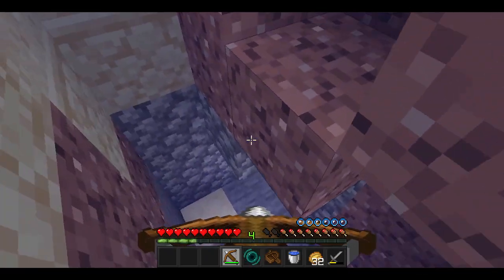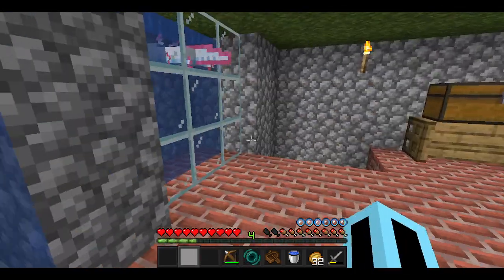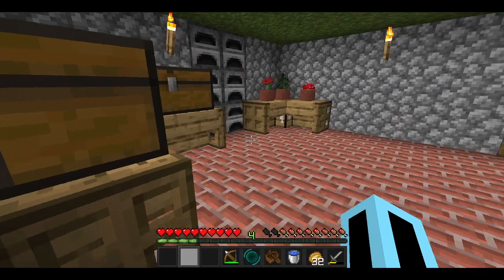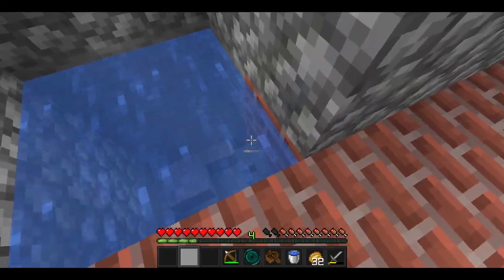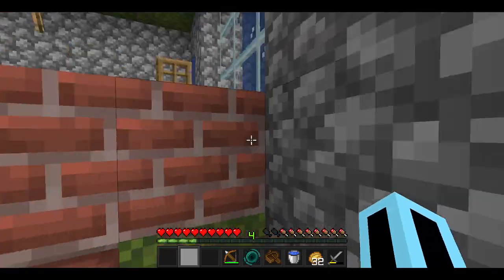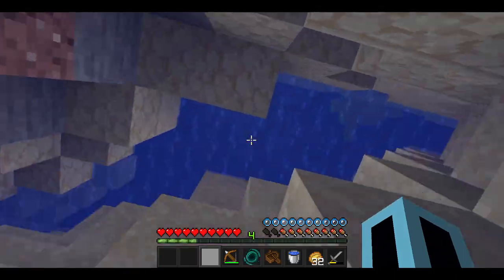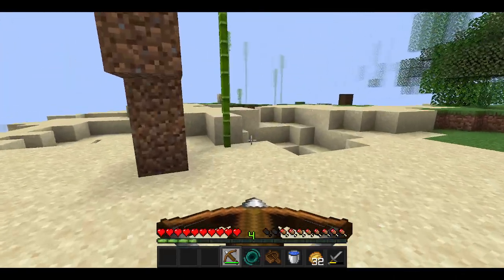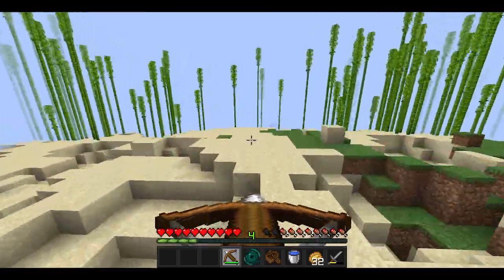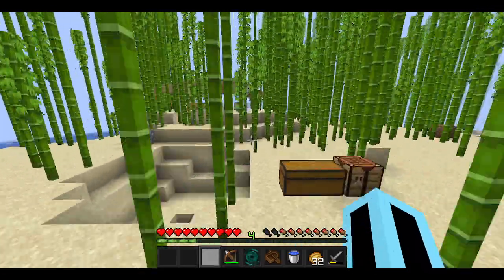I'd like to show you Beck's base — he's probably one of the most skilled PvP players I've ever seen. His base has axolotls and chests over here, four furnaces, and down here there's a potato farm, but I'll get to that in another video because I don't want to go into too much detail with these guys' houses.